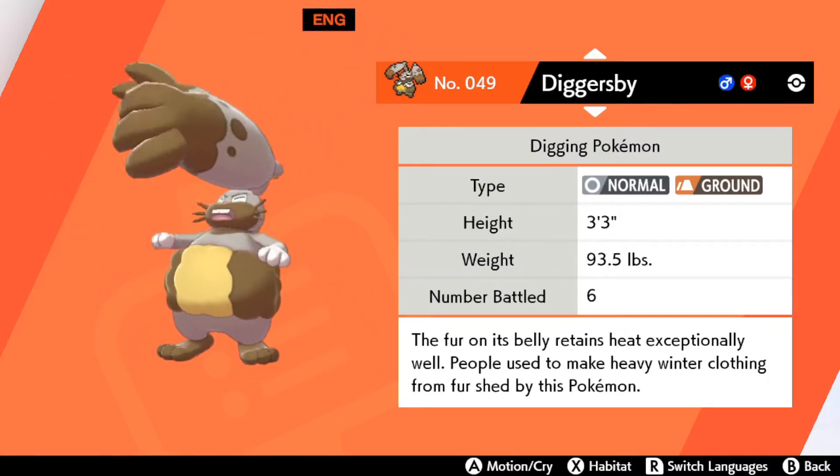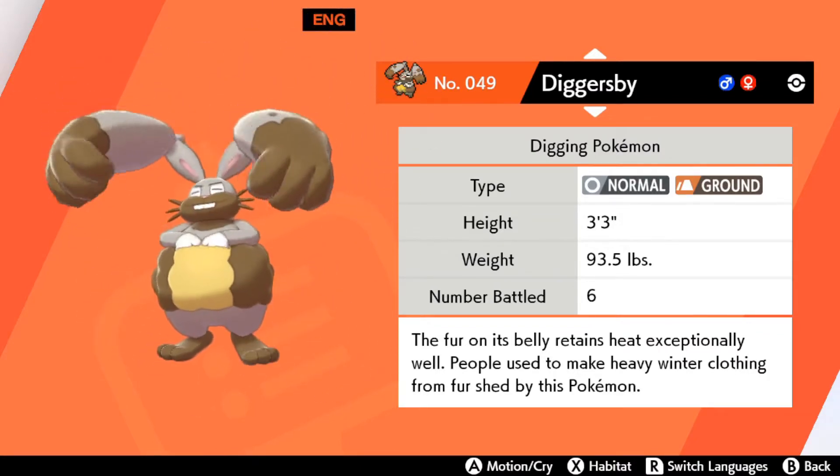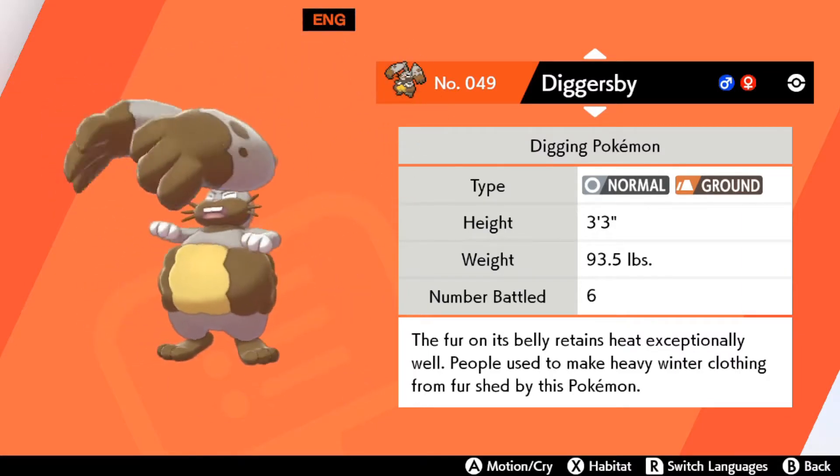Its description reads: the front of its belly retains heat exceptionally well. People used to make heavy winter clothing from the first shed by this Pokemon.